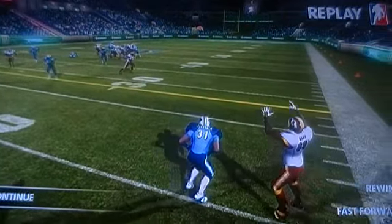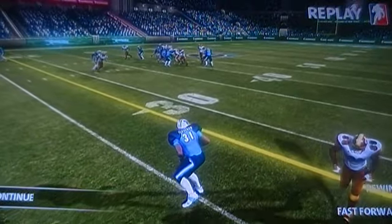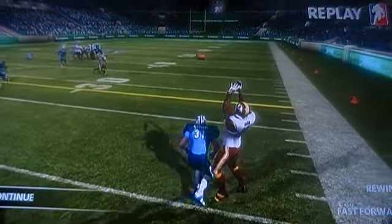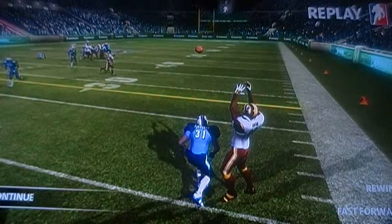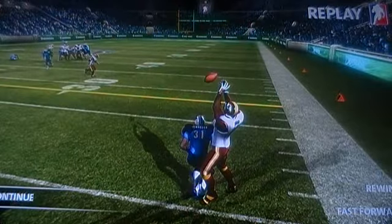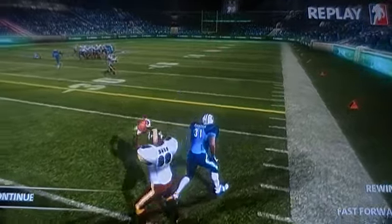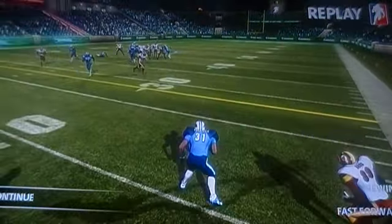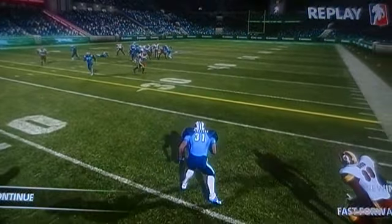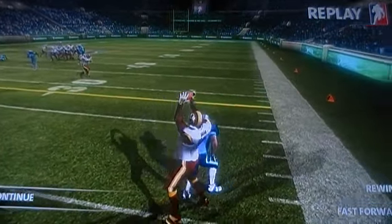I'm playing as Cortland Finnegan right here and the ball is coming in. I'm seeing it, I'm watching it the entire way. I see the receiver still in my sights and right here I start to move towards the ball — I want to pick this ball off. And because I'm pressing a button that has no action, which is right bumper, he's able to come in and catch this ball freely without me impeding him at all, because I really wanted the interception — I'm watching this the whole entire way.